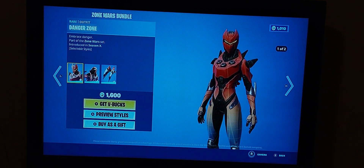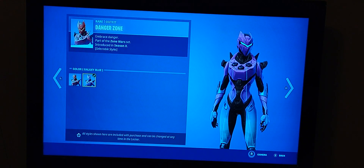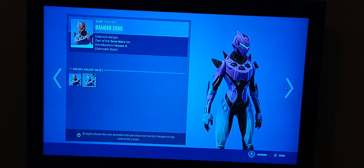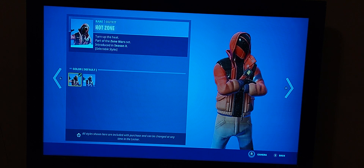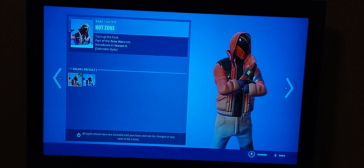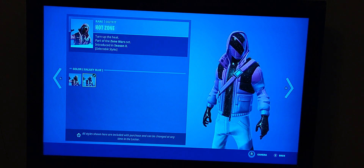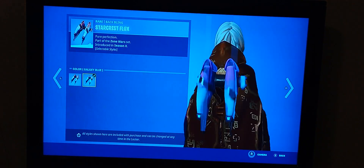The Zone Wars bundle is back - it hasn't come back in a long while. From a combo standpoint, the skins themselves are just other versions of the original two styles: Gravity Blue and Default. I like this because it can combo well with light blue and purple. This style has more combo potential since it has more black, some red, and a little less blue.